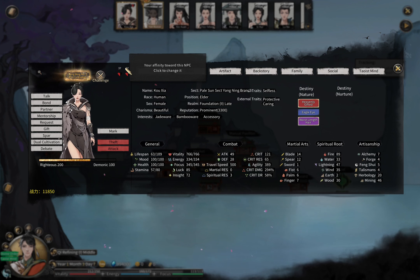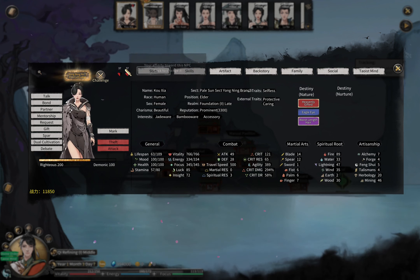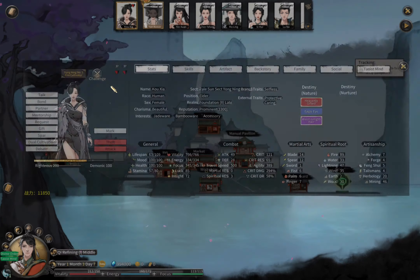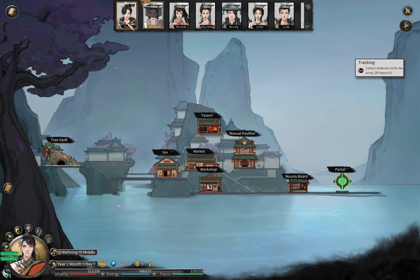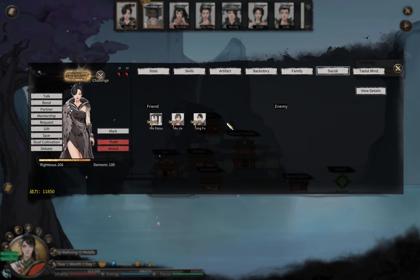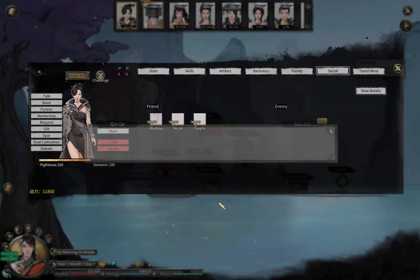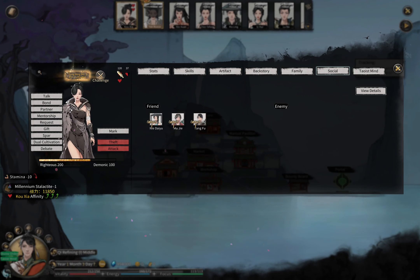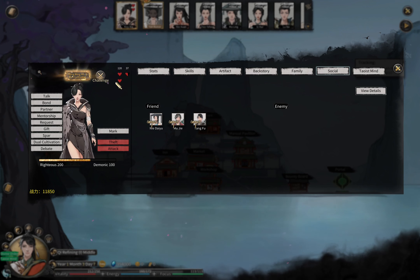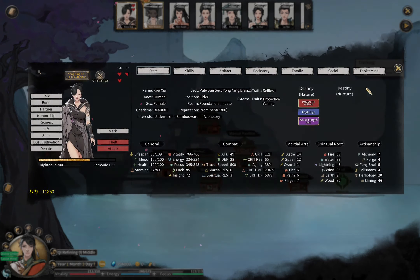That's the way to make friends, because friendship is determined by both sides' affinity. There are other actions that will only increase the NPC's affinity towards you, but not your affinity towards the NPC. For example, if you gift her something very valuable, gifting will make the NPC like us. You can see she now likes us at 120 — that's two hearts — but our affinity towards her is still only 37. So she is still not considered our friend.